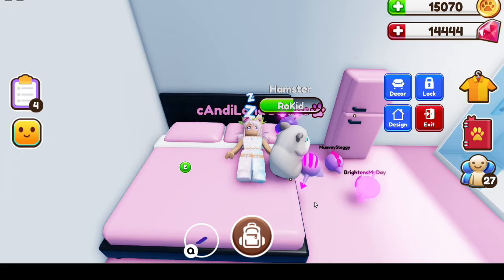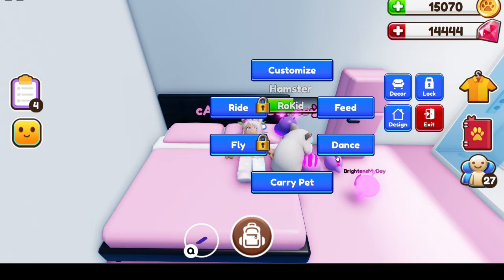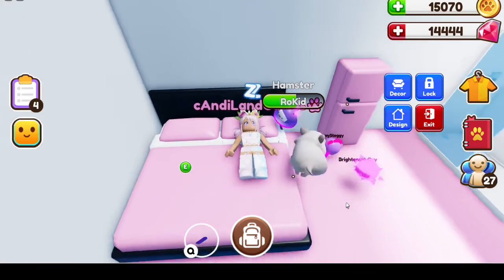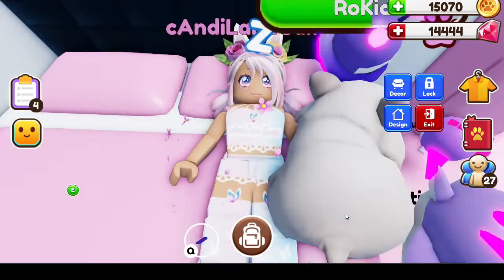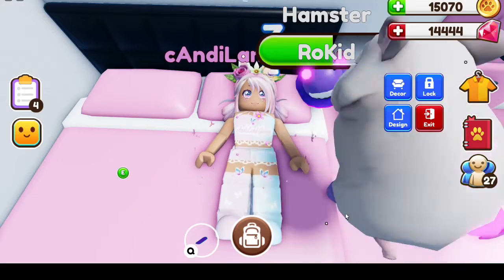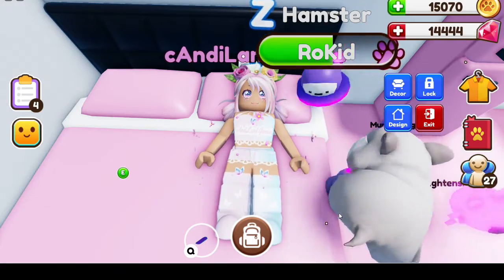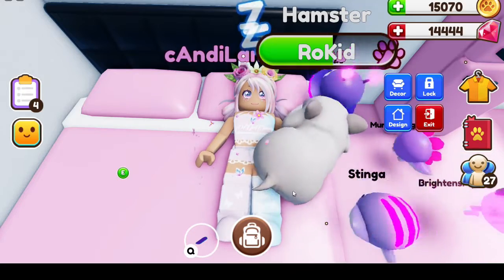New furniture interactions — we can now sleep in our beds. Think of the role play possibilities, being able to interact with more furniture in our homes. That little hammy butt shaking back and forth is just the most adorable thing I think I've ever seen. I'm getting completely sidetracked, but that's adorable.